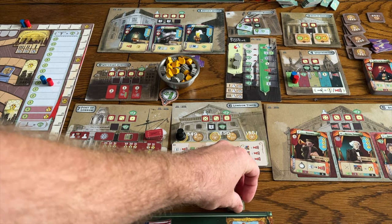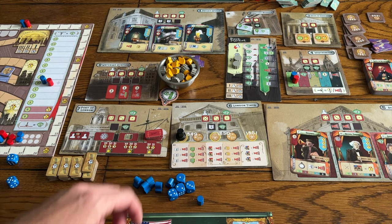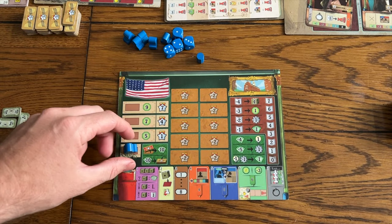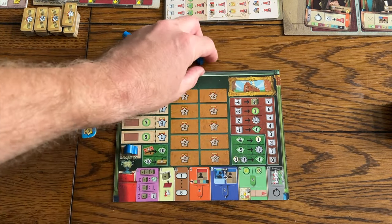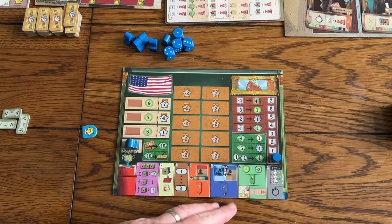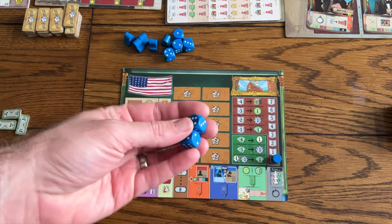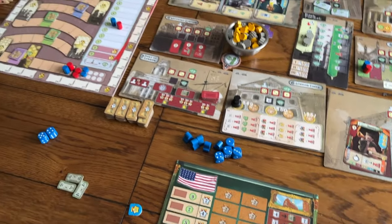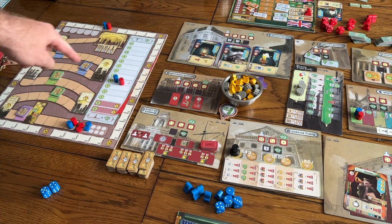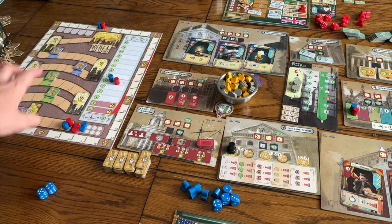Here we go with Crystal Palace set up for two players. You'll start with 40 pounds each, and you'll get your assistants — one sits on your player board. You'll pick one of the different countries, and your assistant goes there. You'll also have a marker that tracks your newspapers, which are a currency kept on a track on the board. You'll start with four dice, two of which are reserved that you can get later. There's another sideboard that tracks main points, as well as this Candyland-looking track for the buzz of your product — the higher you move up that, the more benefits you get.